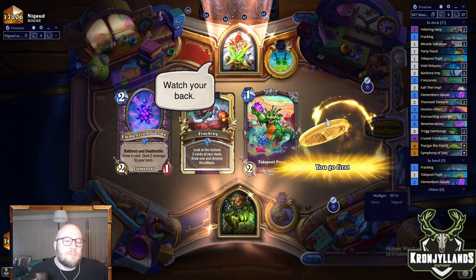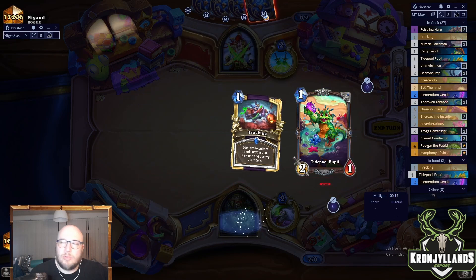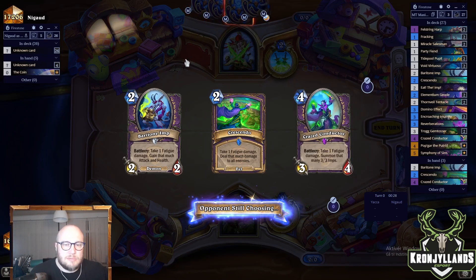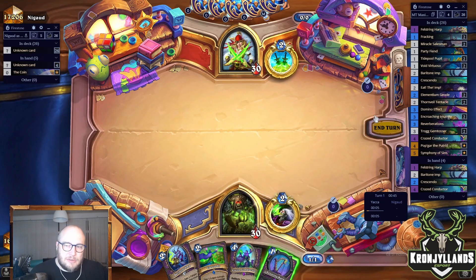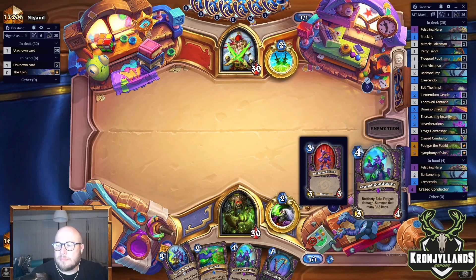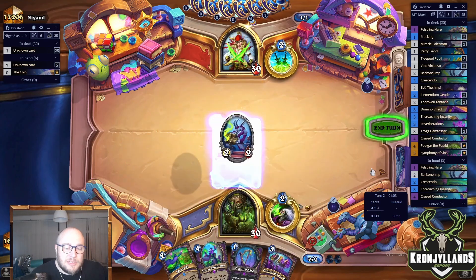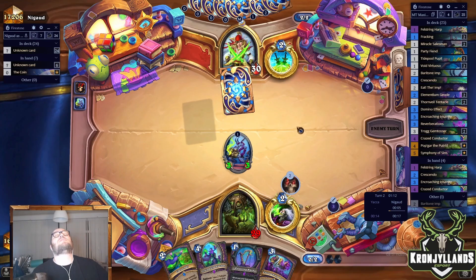Against the Rogue. Let's get rid of all of it. Oh, that's nice — especially these two, and then I have Crescendo. I don't want to use the healing yet. But next turn, Baritone Imp. That's pretty nice. Usually they're strong a little bit with the AoE, so then I can do this one into Crescendo and that is just golden.